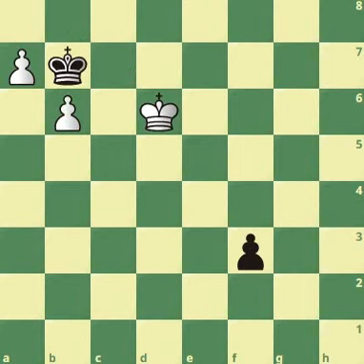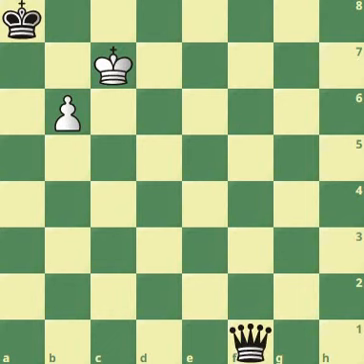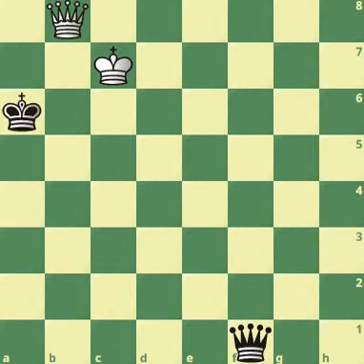After king d6, black pushes the pawn. Now there's an important sacrifice which comes with that promotion. King takes, and now the key move: king f2. Checkmate to follow. If black promotes, it doesn't make any difference — check, king moves, and then check, king moves again, and then queen b6, and then the checkmate sequence continues.